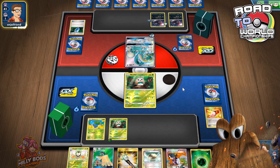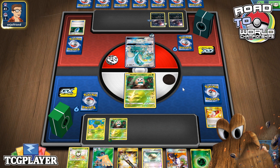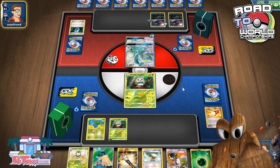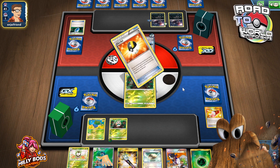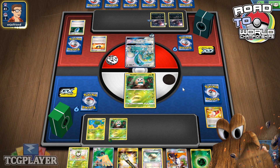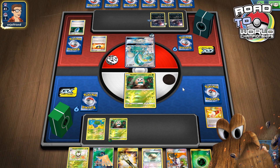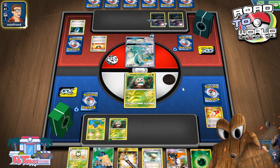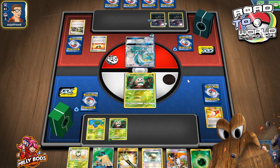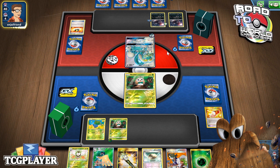We have an okay hand for next turn though. Not happy that I'm losing the Grass, but it's not the end of the world. He knows I have the Field Blower in hand — that's all he knows about my hand, and also that it's not very good. He's played an Ultra Ball, so we're off to a decent start for both of us. I'm really happy that he's playing this deck, because it's what he got to Top 8 with.